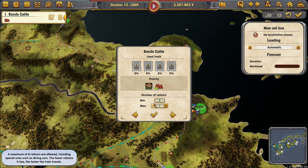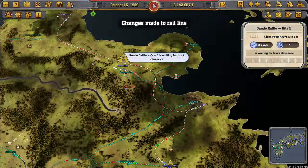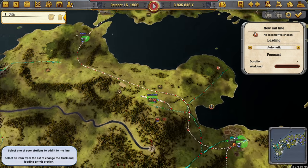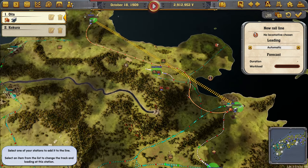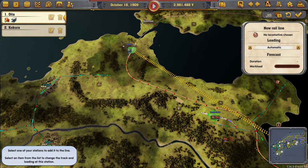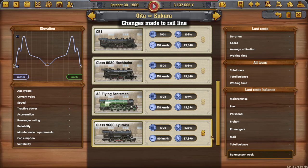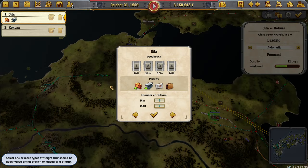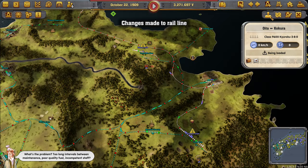And then we get these guys, prioritizing steel to go there. Bring you — and then we need to bring these over to here, prioritizing those two. Wait, what was it that this guy needed? I think it was — no, it's tools. So you don't need to bring this stuff. Focus on steel, I guess.